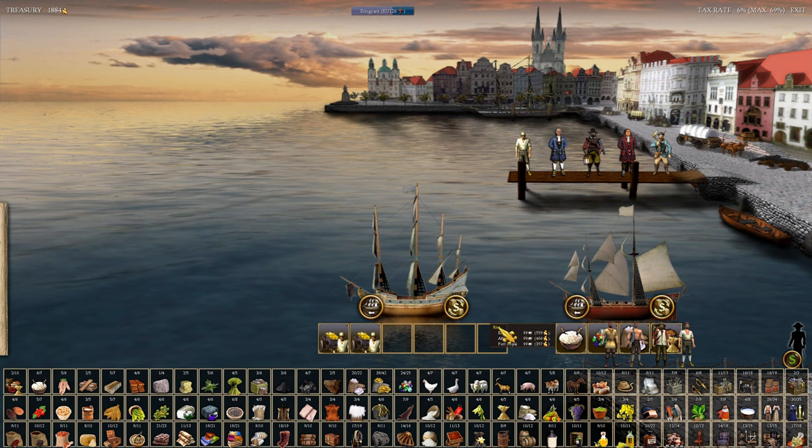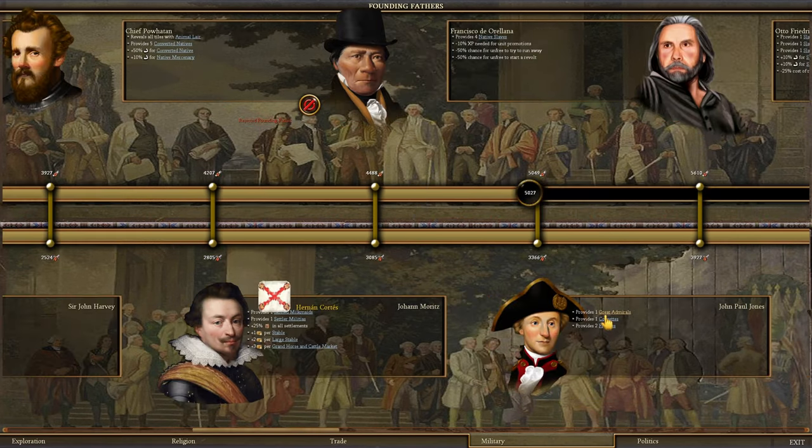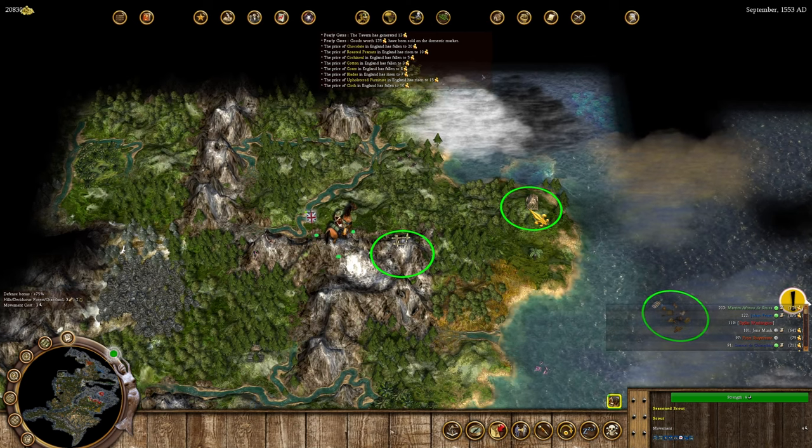We've come to sell our treasure - sell the rice, gems, sugar, but not the food. Food sells for garbage in Europe - sells for two but you can buy it for ten. That's just a gameplay thing. We have 20,000 gold now. We could get a military ship, but we're about to get the founding father John Paul Jones most likely, which means we probably don't need to buy any military ships because he provides two frigates and a corvette.